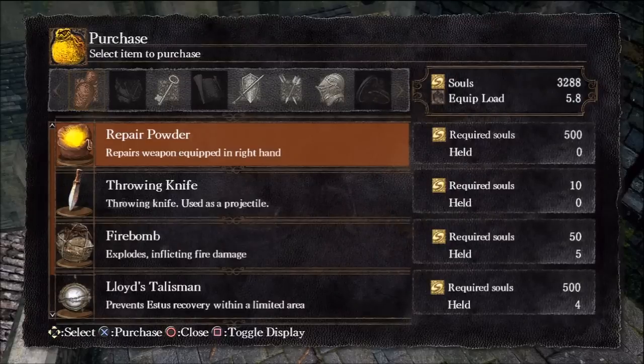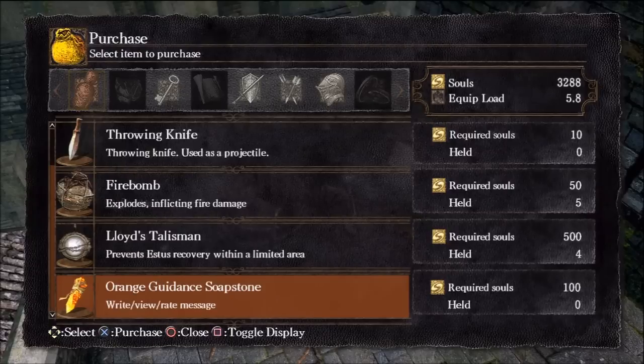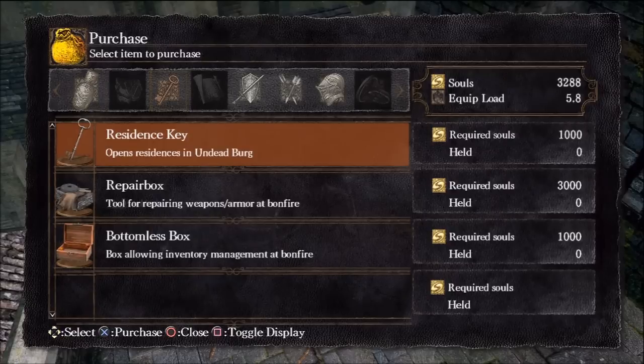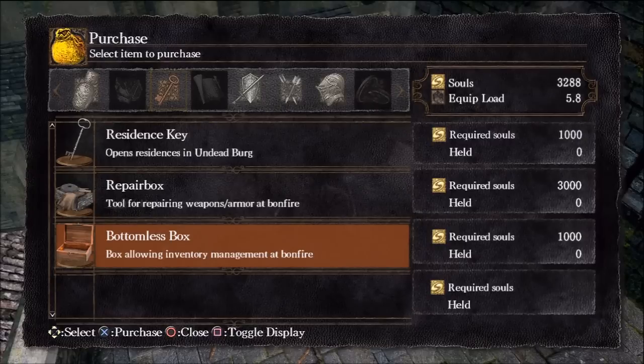This guy sells some pretty useful items: repair powder, throwing knives, firebombs, the Lloyd's talisman, and the orange guidance soapstone — basically all those orange signs you see on the ground, which is an online item. He sells the residence key, which we definitely want. He also sells the repair box, which repairs broken equipment at the bonfire.